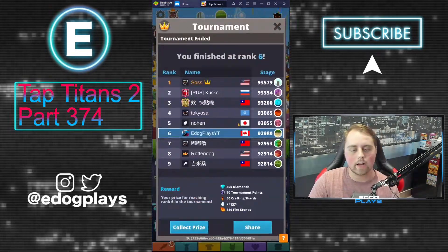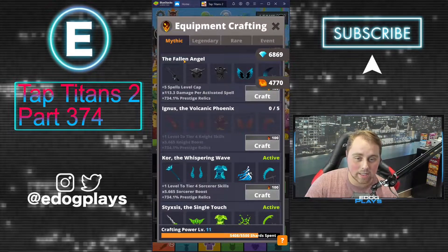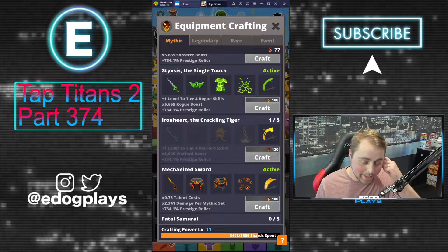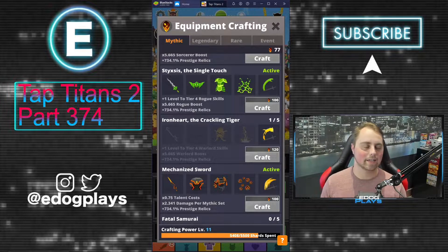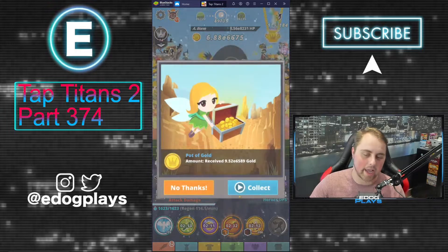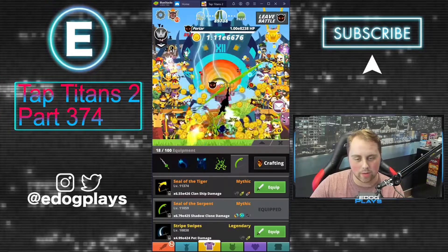Sixth place rewards is still 300 diamonds, 70 tournament points, 50 crafting shards, 7 eggs, and 140 fire stones — we'll go collect all of this. The biggest disappointment is the crafting shards. If we'd gotten first we would have gotten another 110 crafting shards, which would have been awesome. We're working on the iron heart set and can't quite afford to craft a second piece. With better placement we could have crafted two pieces this tournament, but that's going to have to wait.